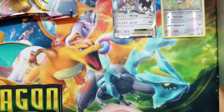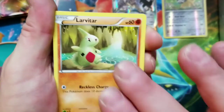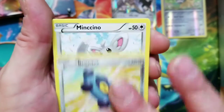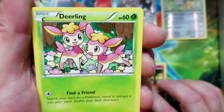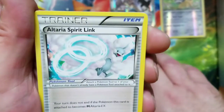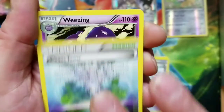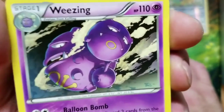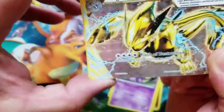Fates Collide. Alright, we're starting off with Larvitar. We've got a Bronzor, we've got a Morelull, we've got Snubbull, we've got a Deerling, we've got Altaria Spirit Link, we've got Chaos Tower, we've got Weezing. Look at that — we've got a Lugia BREAK!